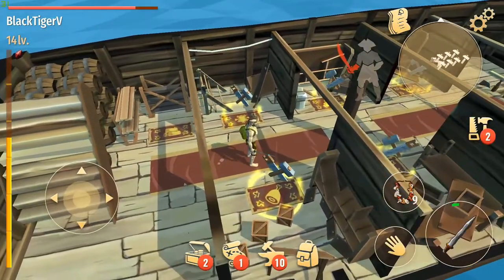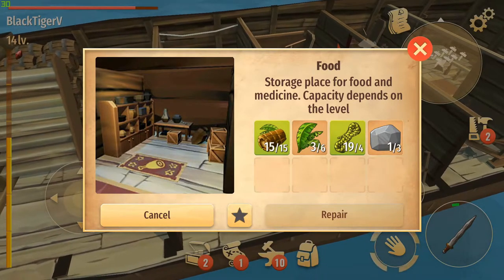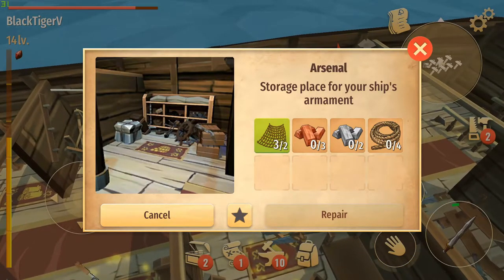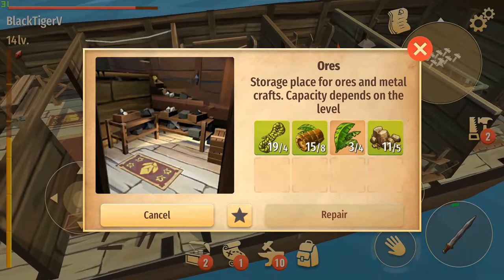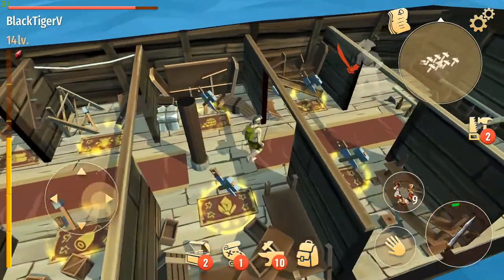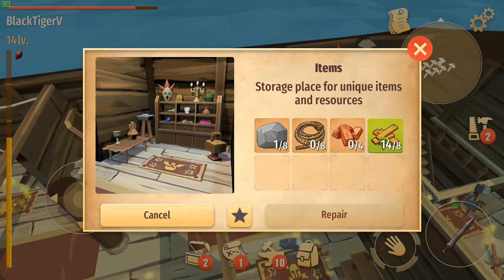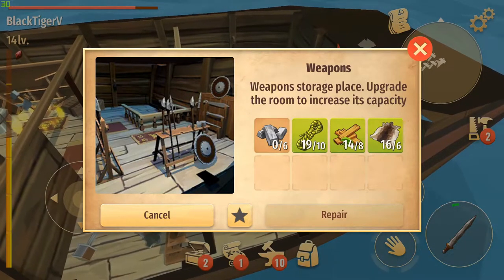Now we're on the second floor and I need to get enough resources to repair. This is where you store your food — you have different storages for different stuff. This is where you store your soft goods like clothes. Right here are your arsenals — I'm not sure what that means. And right here your ores, like metal ore and stuff. This is where you store your armor — nope, don't have the metal. And this is unique items like masks. Right here is where you store your weapons — can't repair that one either.